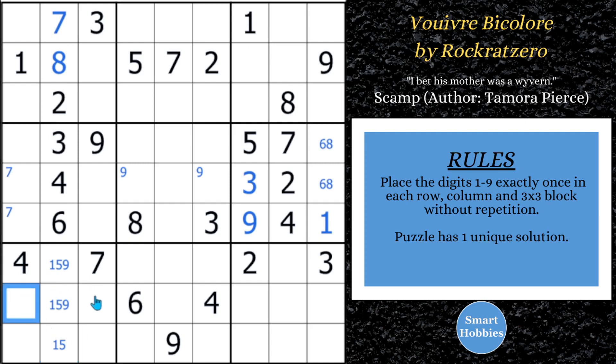Moving forward, let's keep looking. Sixes have got to be in two spots down here in block seven, so this makes it a pointing pair. Sixes can't be anywhere else along row nine — we already know it can't be here because of this six. So sixes can't be here or here. You can actually solve this cell for a six. There's a lot of play in this puzzle. In case you're wondering what 'Vuvara Vikula' means — two-toned wyvern. A wyvern is a type of dragon; this looks like a dragon head. That's where the name comes from. It's from the spooky pack.